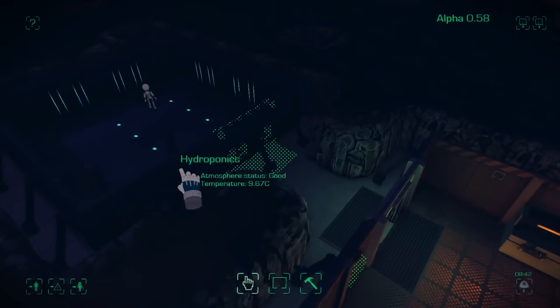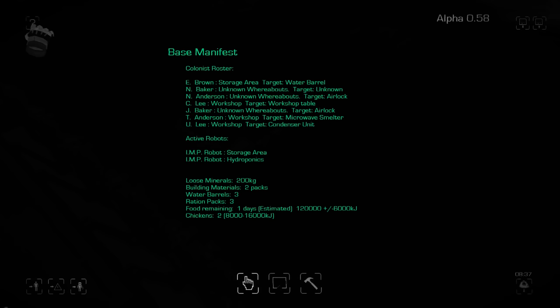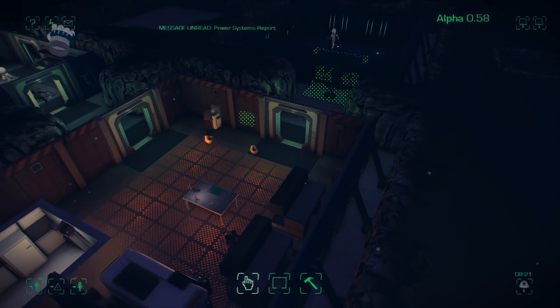One of the new changes is the base manifest — it now holds a lot more information. You'll notice things like colonists show their targets, so that's where they're going and what they want to use. You can see someone there is going to build that condenser unit, and as you can see he's down there building it.